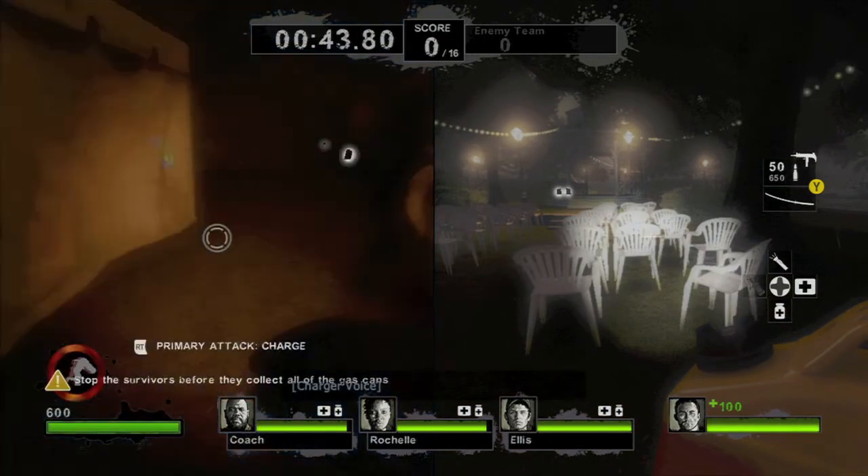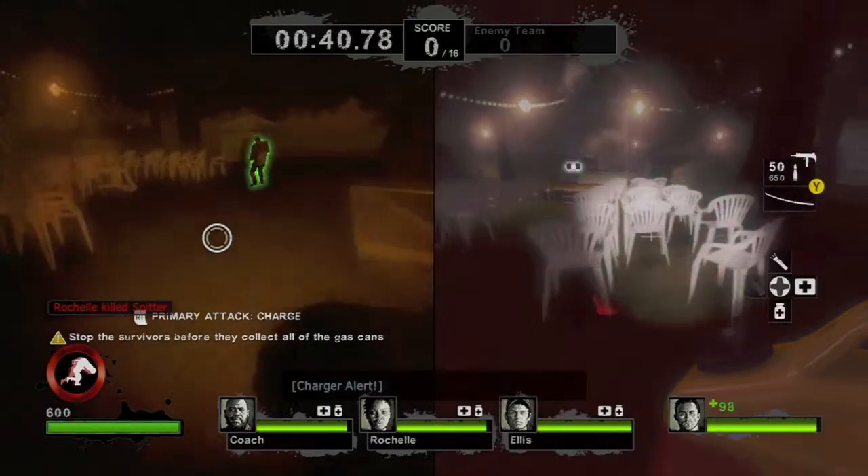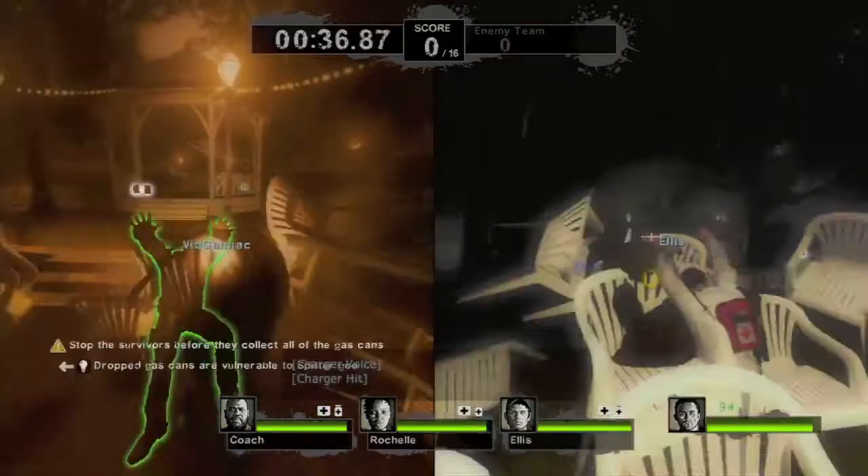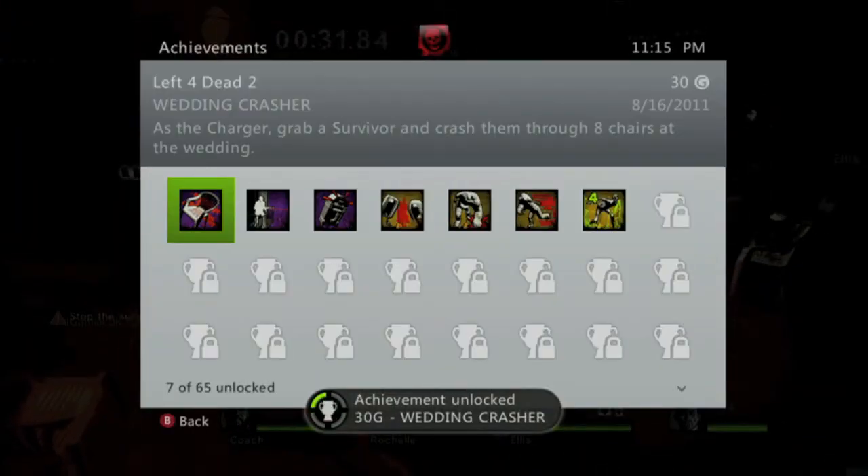Once you're in position, spawn as the Charger and quickly run them over all the chairs. Be quick so the AI doesn't kill you, and you should get the achievement for 30 Gamerscore. And that's all there is to it.